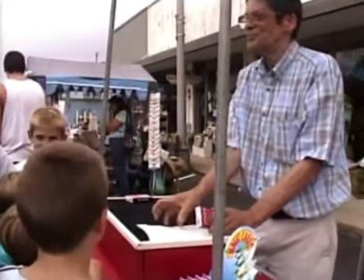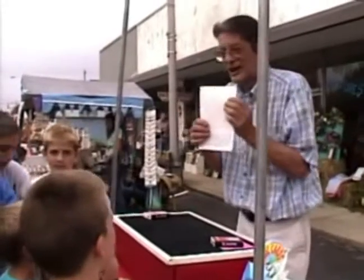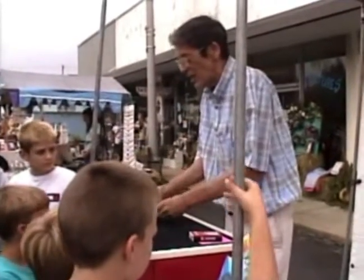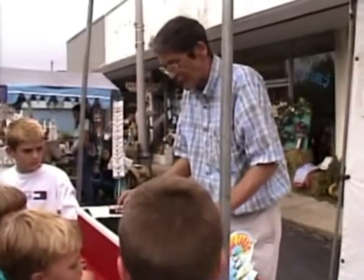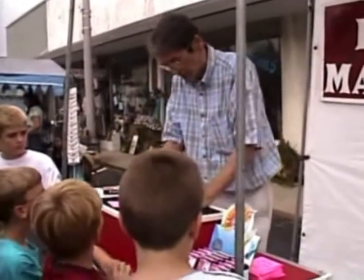Now the deck comes with a full set of illustrated instructions, easy to follow. On the back are ten different tricks. They're plastic coated. Magic shops get eight to ten dollars — we sell them for five dollars. Let me show you two-card money. This is called two-card money.